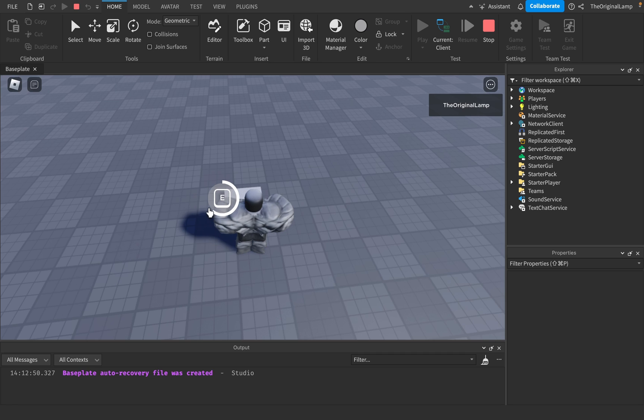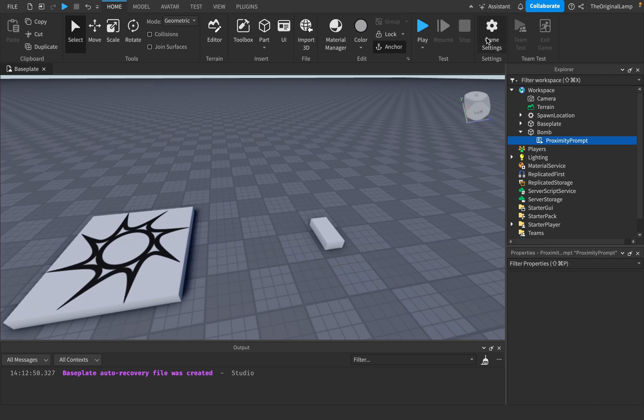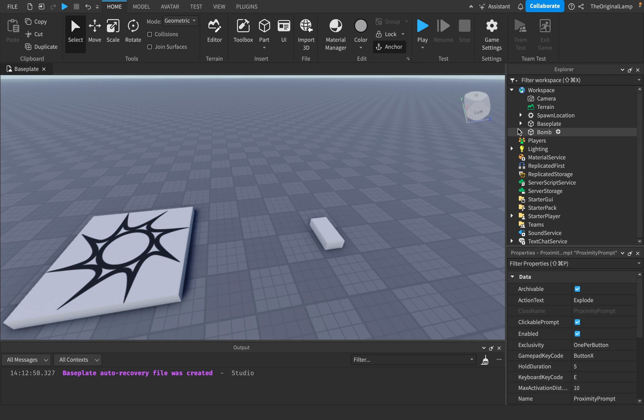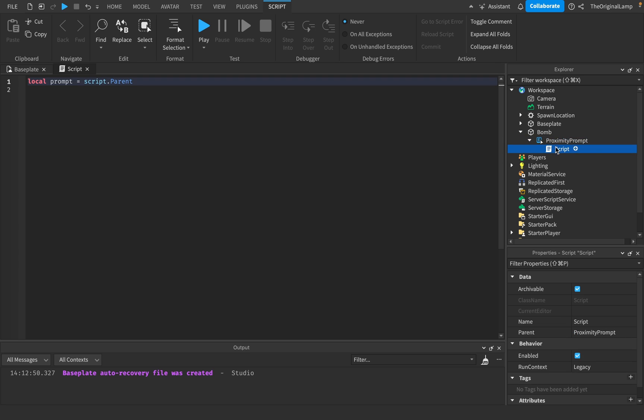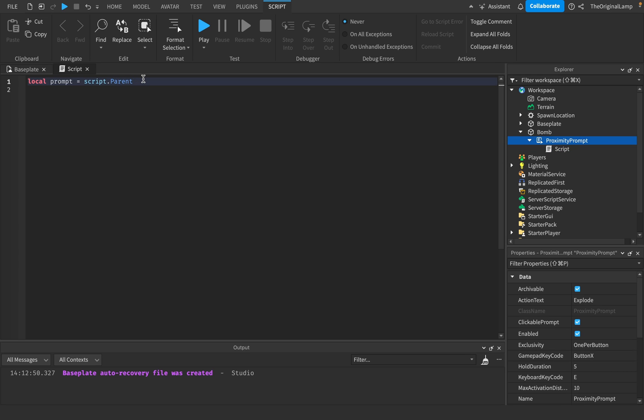If I play the game now, it's going to say 'explode' - there we go. And because I set it to five seconds it's going to take five seconds to go boom, obviously not yet because we haven't scripted anything. So inside the proximity prompt I'll make a script and say: local prompt = script.parent, so script.parent is going to be our prompt.